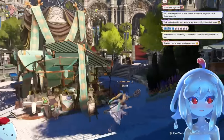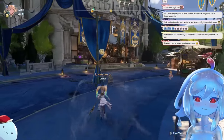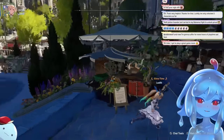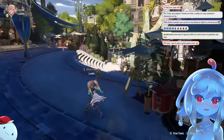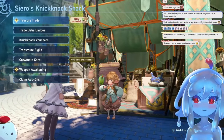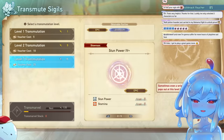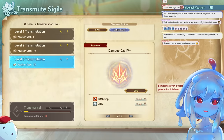Tip number eight: Sierro's Transmutation Shop is upgraded after Proud and can drop five-plus sigils. You can hold your knick-knack vouchers because they're kind of wasted until later on. Once the shop is upgraded, you can get five-plus sigils — those are the endgame sigils — which you can transmute right here from level three. It's just really rare, but they do drop.